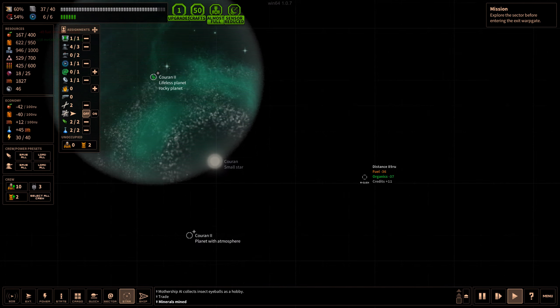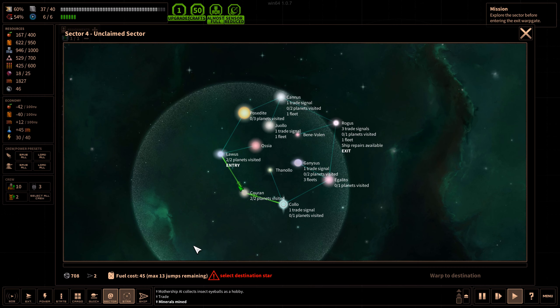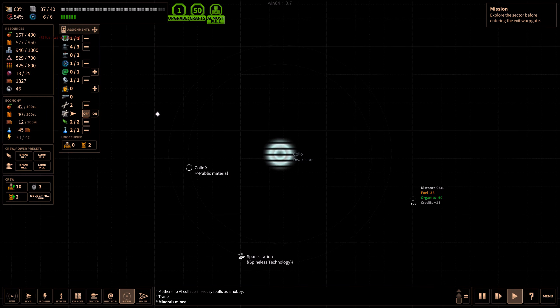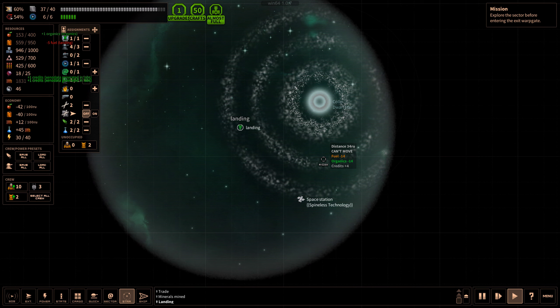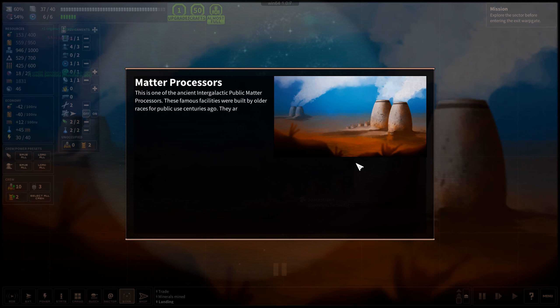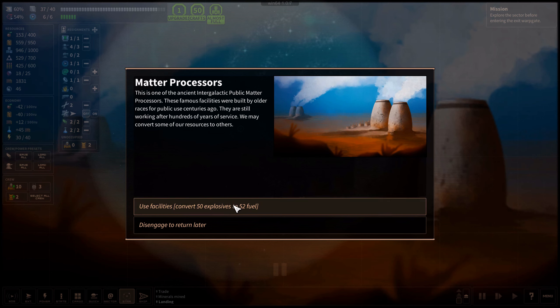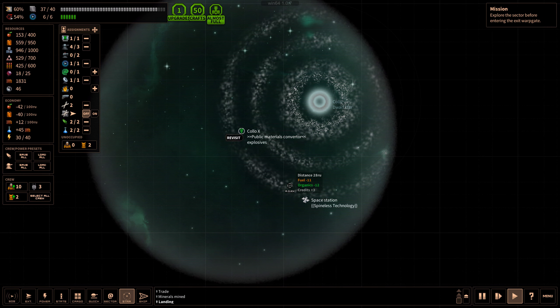Let's go to Kolo. Kolo is quite far away, so we're definitely going to be jumping there. There's a Public Materials Converter. This is one of the ancient intergalactic public matter processors - these famous facilities were built by older races for public use centuries ago, and they are still working after hundreds of years of service. We may convert some of our resources to others - 50 explosives to fuel. I don't really have that many explosives, and they go down quickly. Let's disengage this for now.